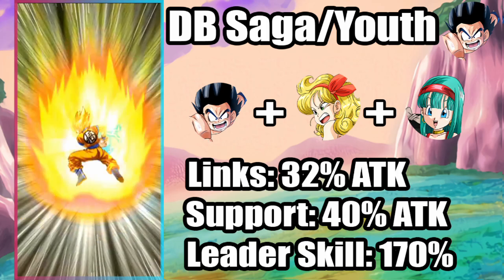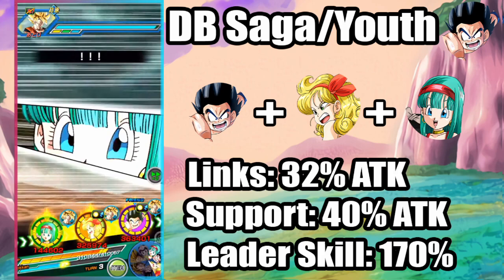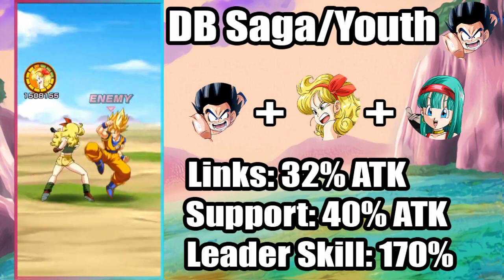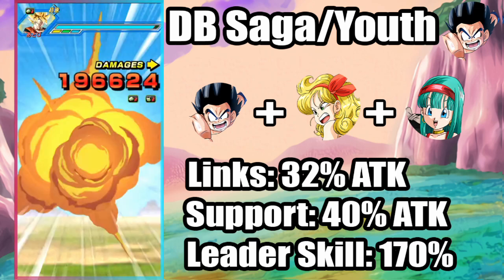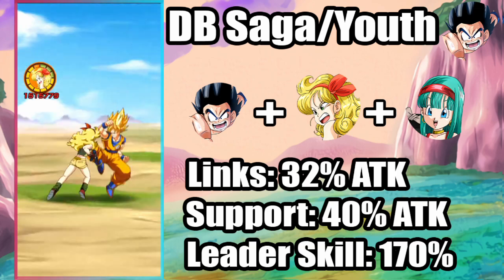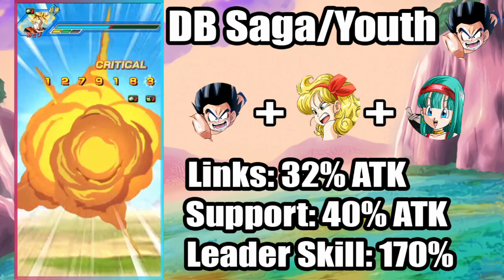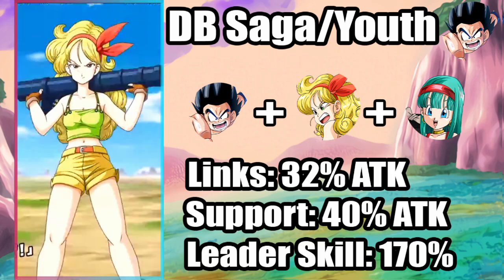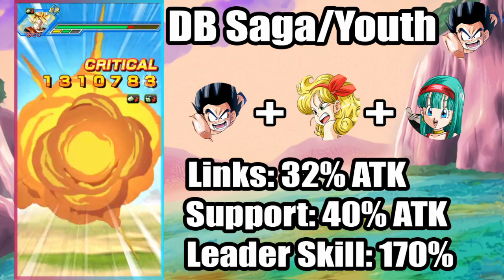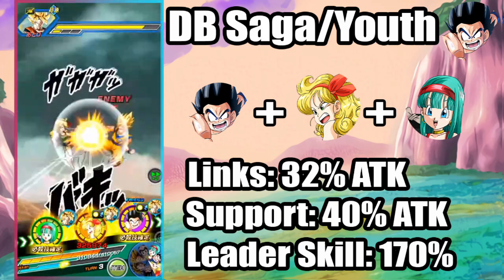That's 32% attack. Bula's got the 40% support, and the leader skill is 170%, so we end up seeing Launch hit 1.5 million on each of her attacks. The cool thing about Launch is that she's not going to fluctuate much with her attack stat, because her super attack isn't going to be raising her attack or anything like that - there's no attack stacks. So it's always going to be pretty stable for those first six turns. As long as we have this rotation going, she is going to constantly hit 1.5 million, and she does have that 50% quick chance.